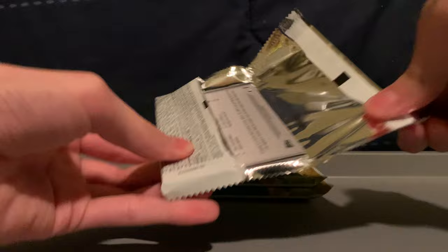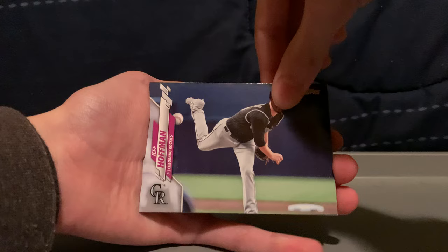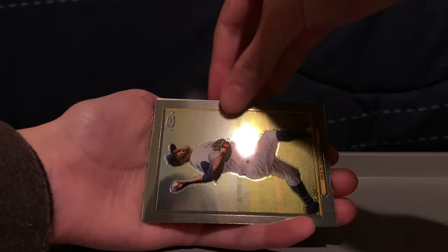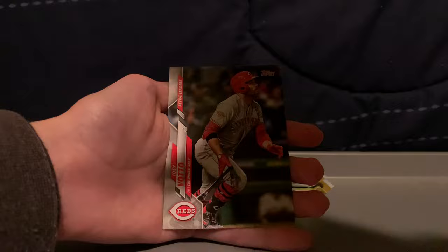Pack three — as you can tell I'm losing my voice. We got Eric Thames, Mitch Moreland, Rowdy Tellez, Chris Martin, Jeff Hoffman, Garrett Richards. Straighten up my stack of cards. Another Trout — nice. Got a chrome Turkey Red of David Price, too bad it's all scratched up. Got a nice prospect card of Alec Bohm. That's Smoltz Turkey Red, Daniel Hudson, Kuo-Kuolong Taiwan Walker, Joey Votto. Two packs to go and then our coin.